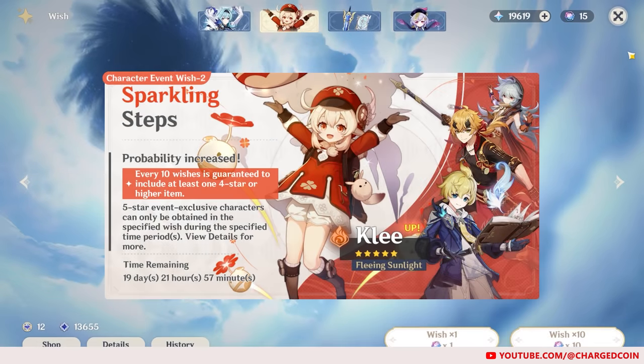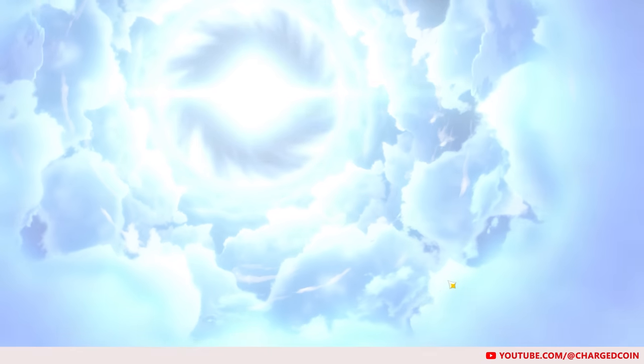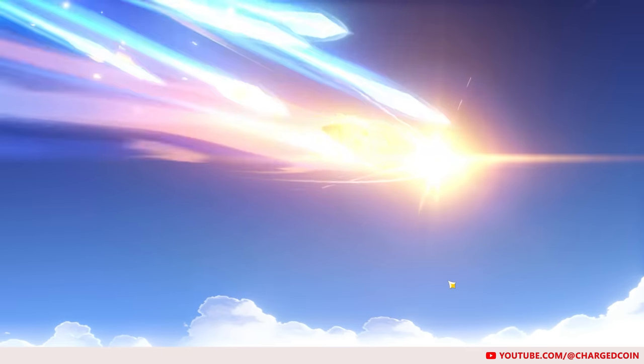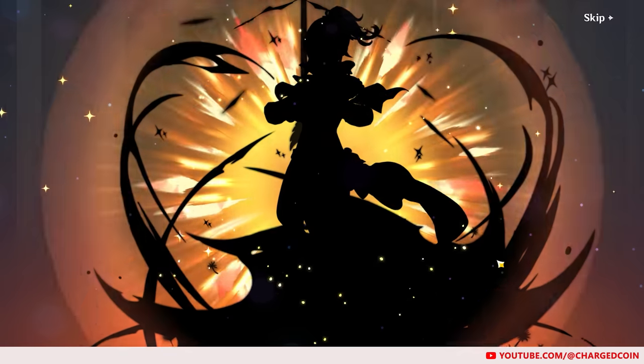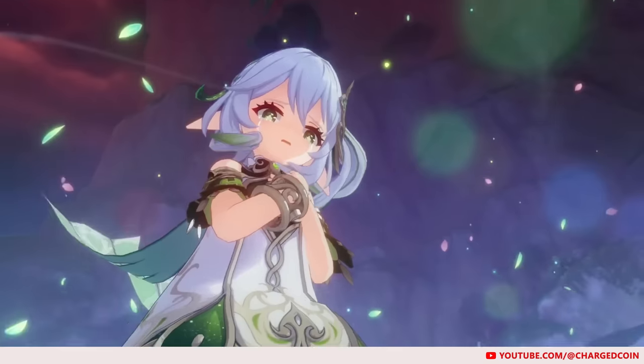Picture this, a character that you really want is on the event banner. You decide to pull for him or her, and the stars turn gold. Yes, a 5 star character! But when the character appears, it's a standard banner character. You have lost the 50-50.